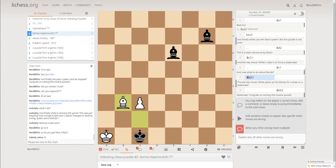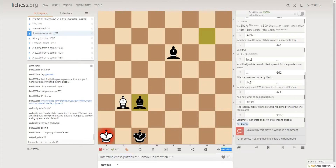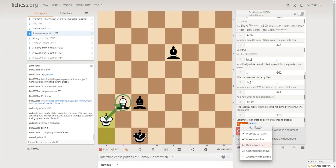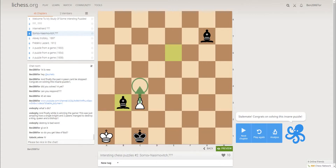And Bishop b3. Now if Black takes on c3, then King a2 — and yes, this bishop is protected by this one. So Bishop takes b3, and this pawn is pinned — this is stalemate. Well, I hope you enjoyed the puzzle. Good luck in everything, and see you next time!